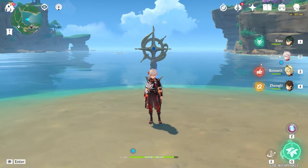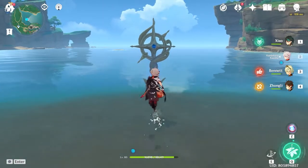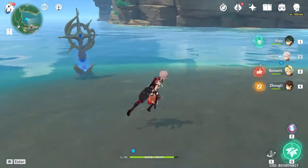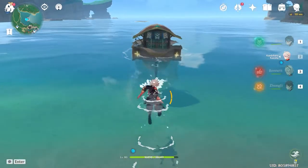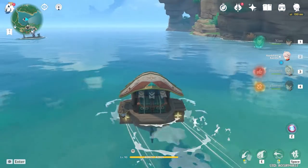First things first, you want to go over here and activate the Summon Wave Rider. There is a sillie on this island, so all you have to do is activate the sillie, activate the bolt, and follow the sillie all the way to the island with the electrogometry.